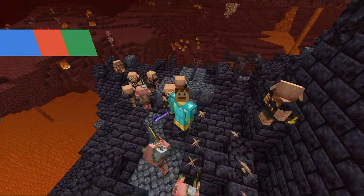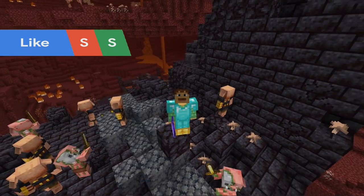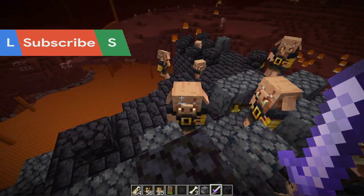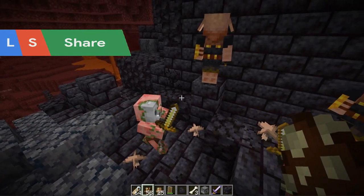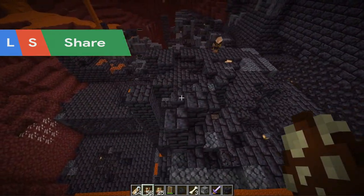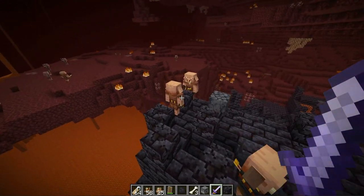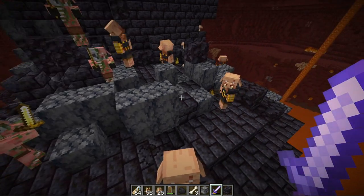Hello there, Ray here. Today we're looking at 7 tricks to conquer the new bastions in 1.16.2. These are loaded with a new mob called the Piglin Brute, which has a lot of health and can almost kill the player with a single hit. They generate with the bastions, which offer great loot in chests as well as in gold. Brutes are a much stronger version of Piglins and are not scared of soulfire, zombified piglins, or distracted by gold.